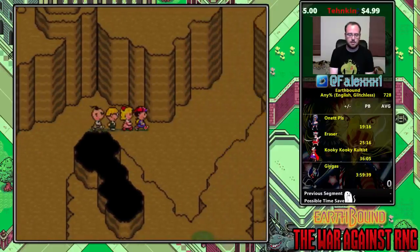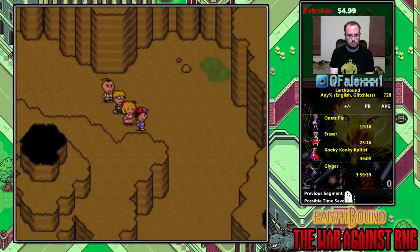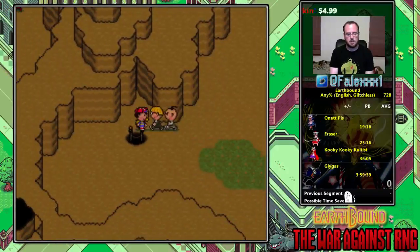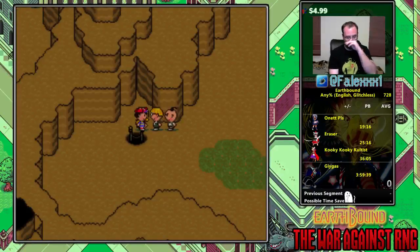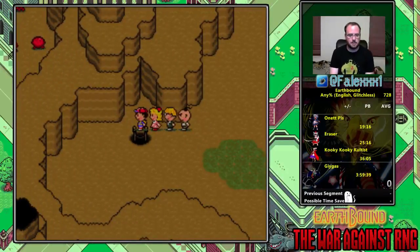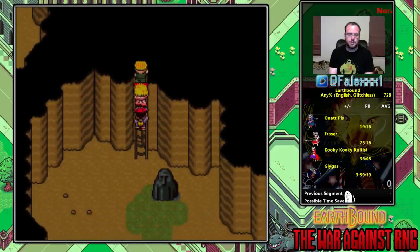Walk up around here — sometimes you'll get some Fobby spawns right here but they're nothing to worry about. Walk around, this is pretty normal not to get any spawns. If you do, you can try despawning them using the normal method, but if you do fight them just toss them a Starstorm, they'll die and you'll get some experience. This is the worst part — this is the horseshoe, aptly named because it's in the shape of a horseshoe.